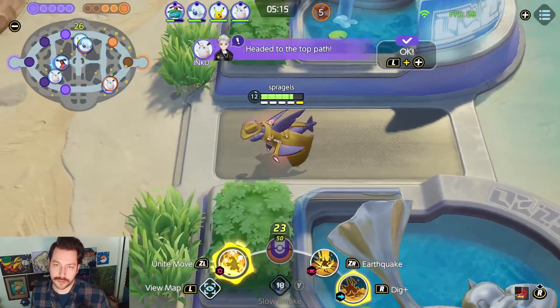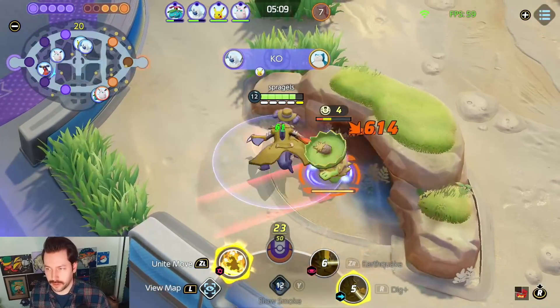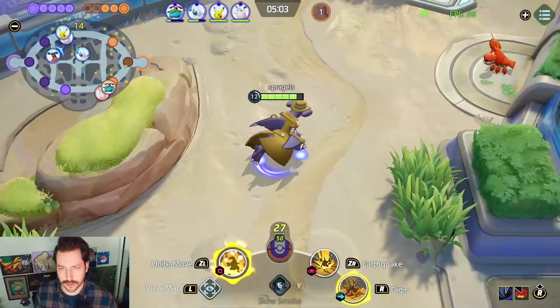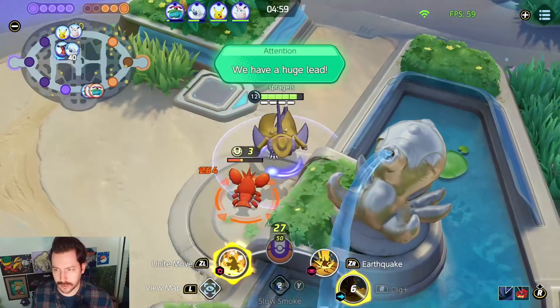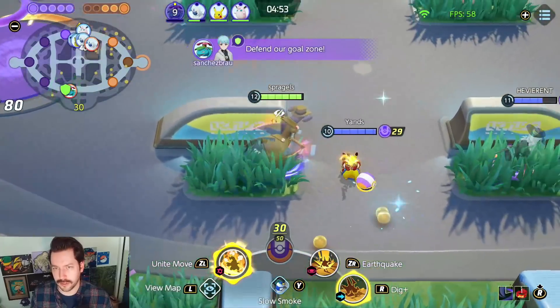I'm going to head top — I just want my jungle. I really would like red buff; that's like huge for me. I don't know when it's coming back. I don't know who has it. Maybe Absol — he's got two buffs. Sounds like he KO'd somebody. Got my Unite back, so I can use it again in this fight, which I definitely would like to if there's anyone around.